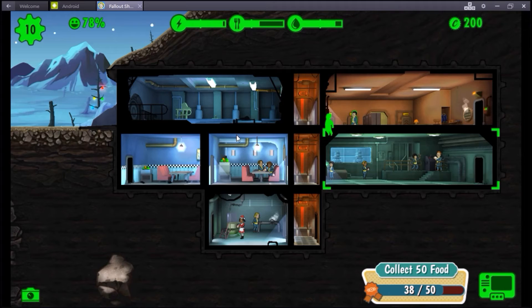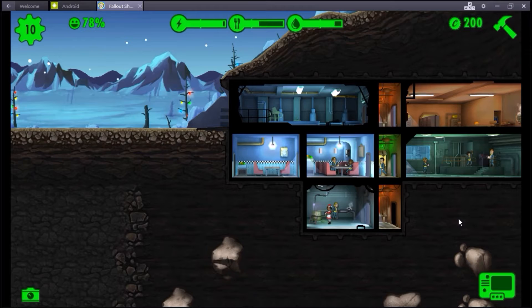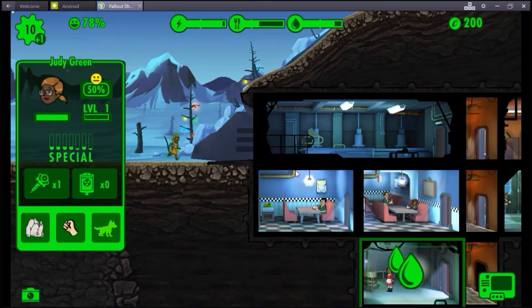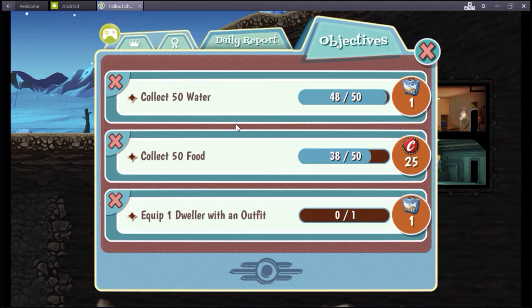We got some food. I'm going to throw this guy over here so that he's actually doing something. There's rats - that is not good for our diner. I think it's because I put a guy in there. Why do I have a plus one here? Is that because this person's returning? Well hey there Judy Green - what are you good at? Don't care - you're going right here. Way to go, you helped everyone.